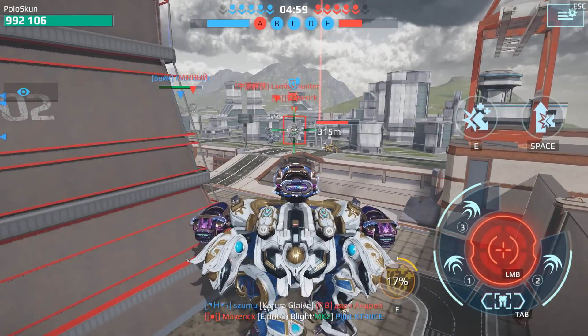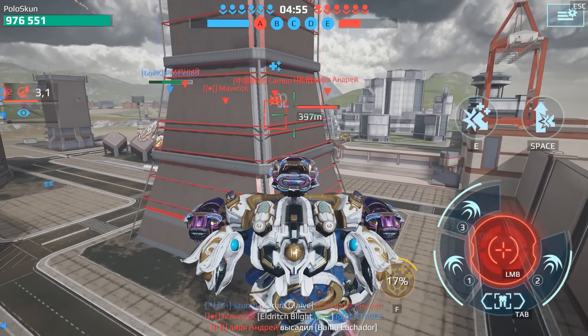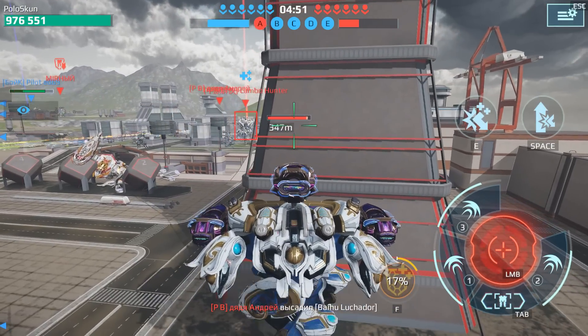It is also best to put close-range guns on the Luchidor. Sonic weapons are optimal now, but Vajra guns will also work. In general, Luchidor is also very good.